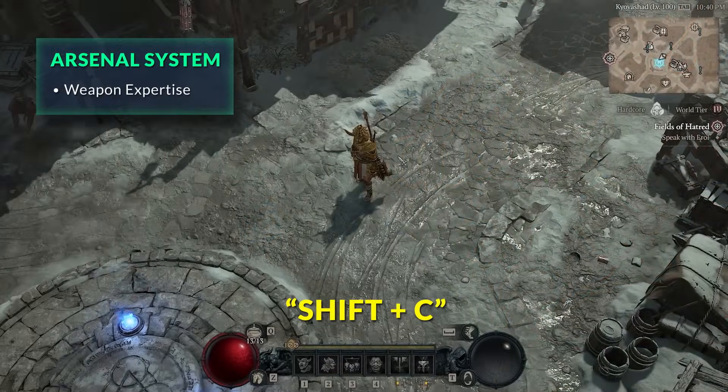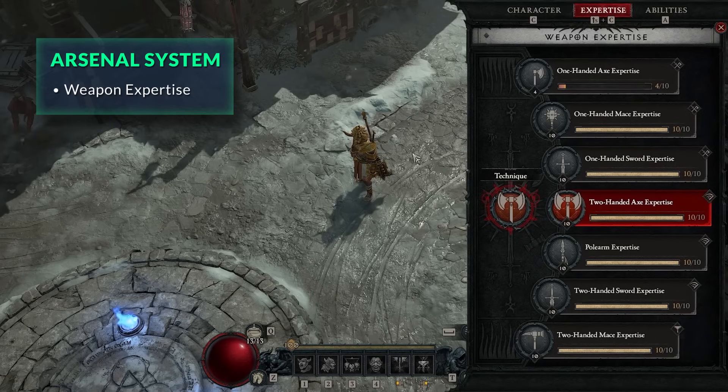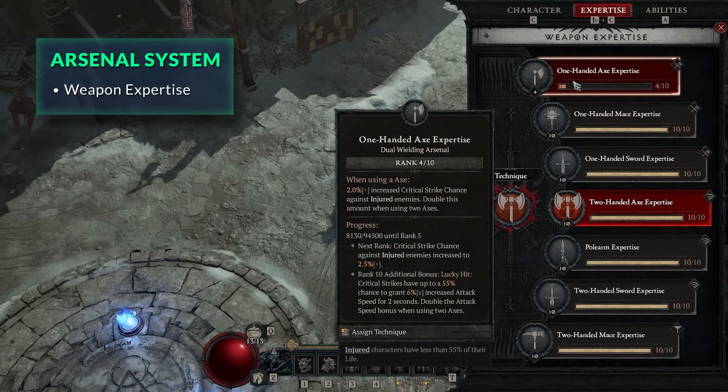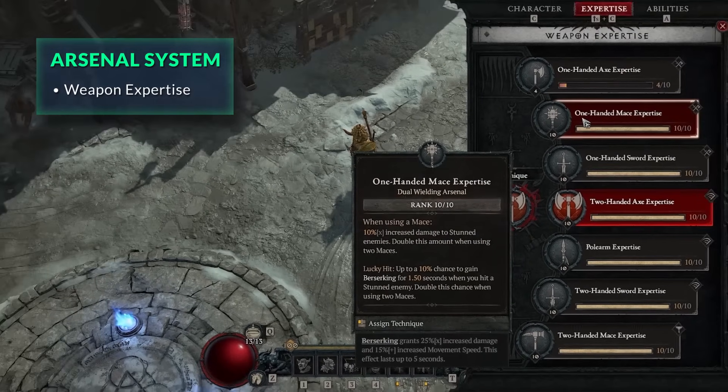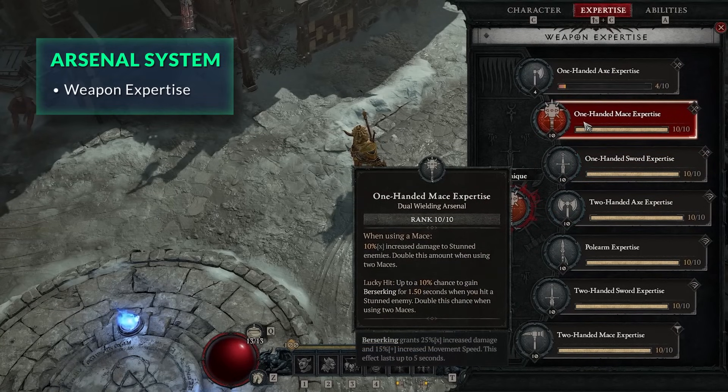We can bring up the expertise panel by pressing Shift+C in game. You'll see a list of all weapon types, each with a rank that goes up to 10. If you click on any one — we'll use the one-handed mace expertise as an example — you can see the bonus you receive when you use this weapon for a skill. This one gives 10% increased damage to stunned enemies, doubled when using two one-handed maces.